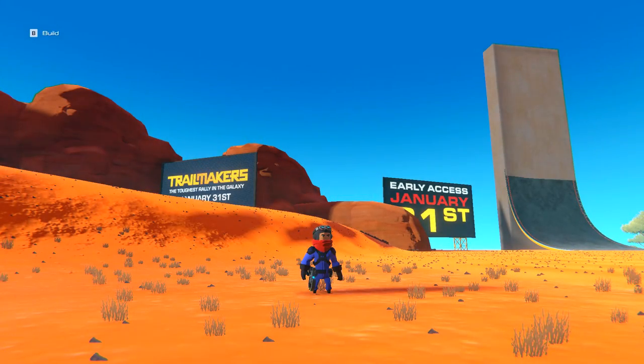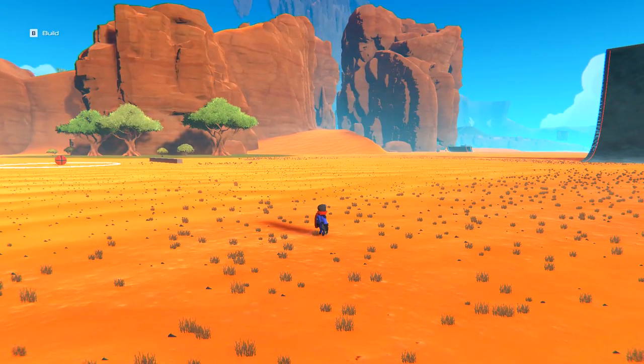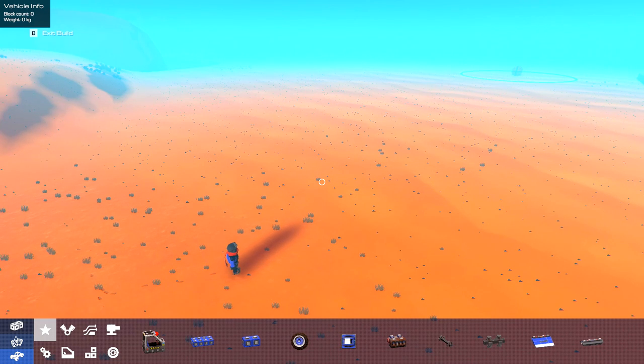What's going on guys, Steve here from the Checkpoint, welcome back to Trailmakers - the beta version of the game. Today we have a bit of a task for ourselves. We've set ourselves a little challenge: I want to make the fastest vehicle that I can. So let's go to build mode. This is gonna be like the Batmobile - it's gonna be insane.